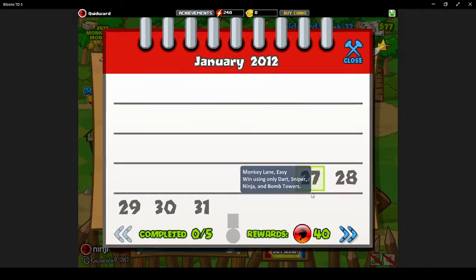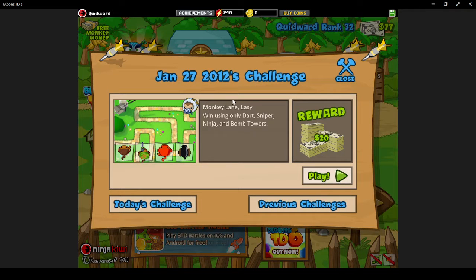The first challenge on the list today is Monkey Lane Easy — using only Dart, Sniper, Ninja, and Bomb Towers. So let's just get right into it.